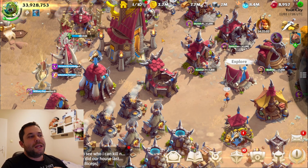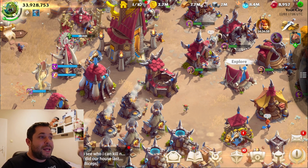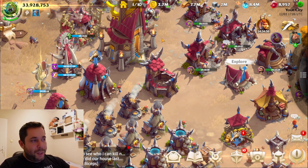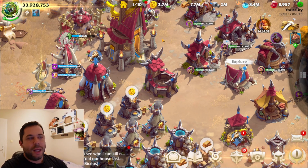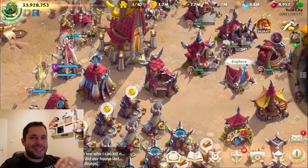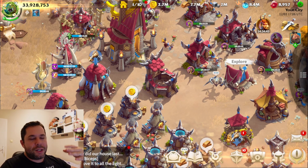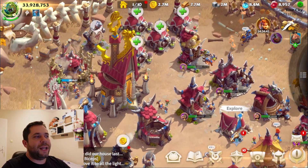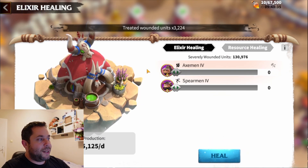For training, we can train an unlimited amount of troops, so I don't think it's a good place to spend your universal speed ups on troop training. You just need to fill your legion — if your legion capacity is 200,000, just try to hit that number to have a full legion. After that you can use resource healing or daily free healing.